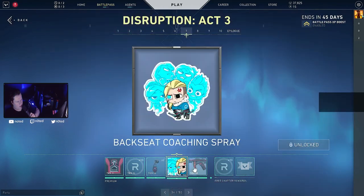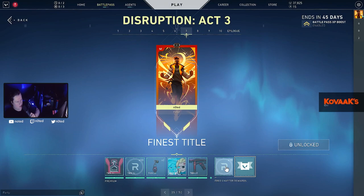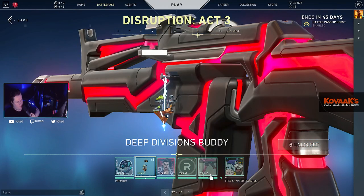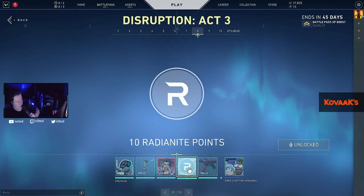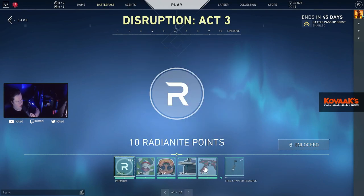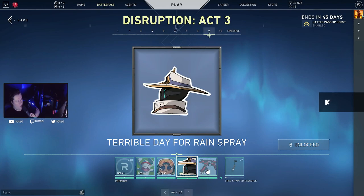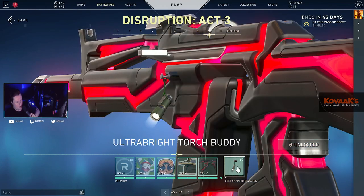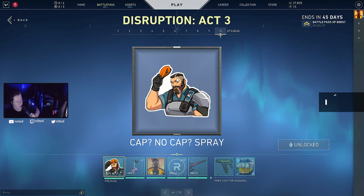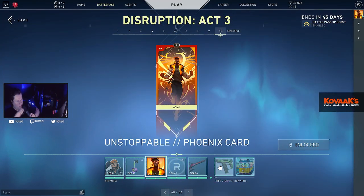Oh, this one looks kind of nice. This one looks fire — I'm gonna use this one. Deep Division buddy... I didn't even say anything about this. Oh, the Scholastic card — I like this one. Typical Cypher, very emotional. I like this one. Oh my god, he's not bald! What is this? A yo-yo? Unstoppable Phoenix card — that's my favorite Phoenix card ever, I'm gonna use this one.